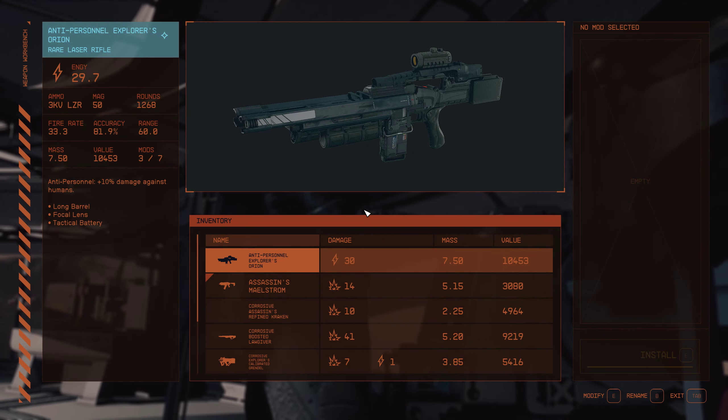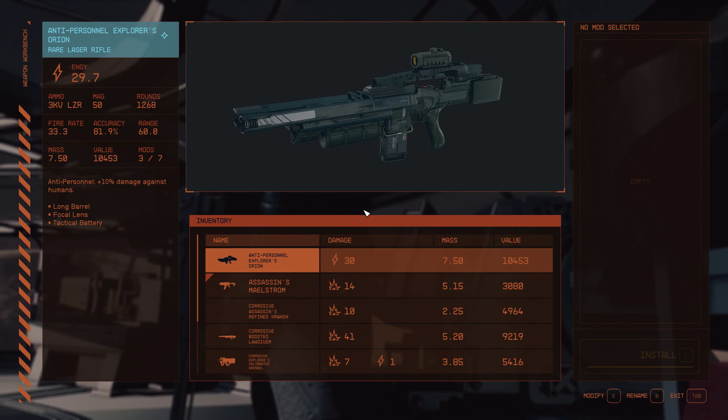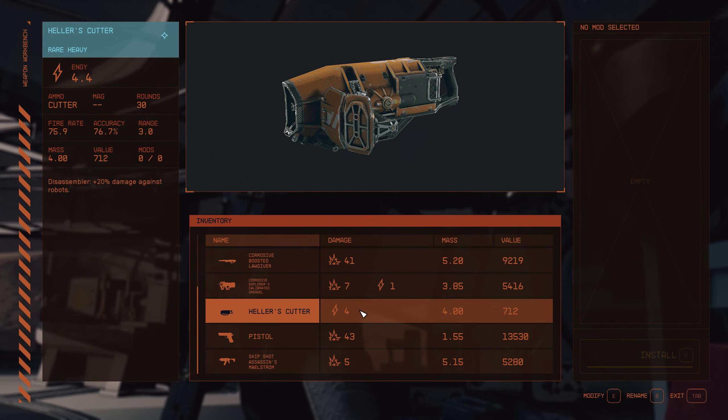It's only what you're carrying on your character. So if you want to rename a weapon, you simply add it to your character's inventory, go to a workbench, use it, scroll through the list, and find the weapon that you want to rename.